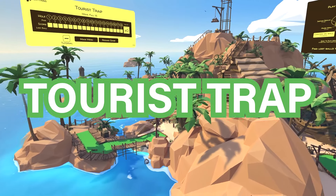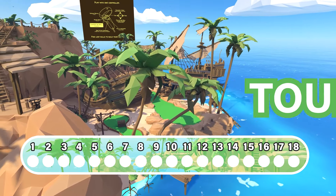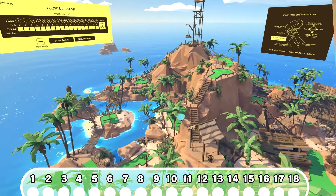This is a guide video on how to find all the lost balls on the Tourist Trap Course in Walkabout Mini-Golf. If you want to see what all the balls look like, head to the end of the video and follow the timestamps.